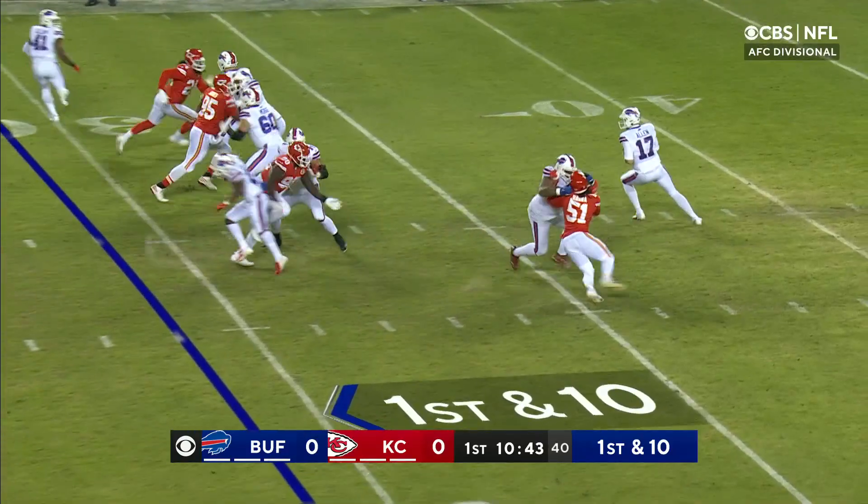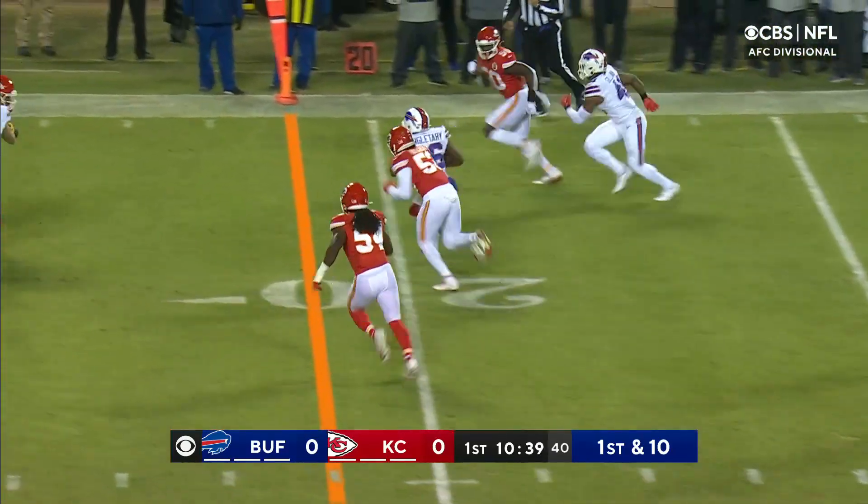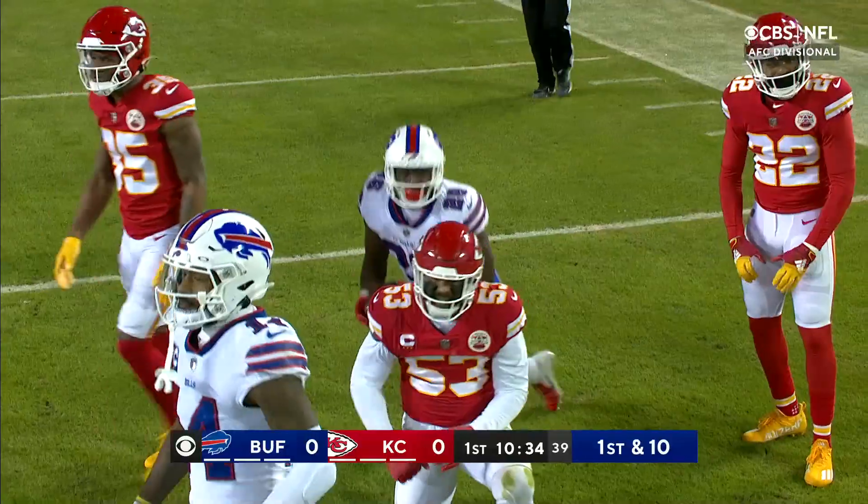Three first downs to the 29, and now Allen drops back, throws underneath to Singletary, directing traffic, and he turns it up with another gear and picks up another first down at a gain of 16.